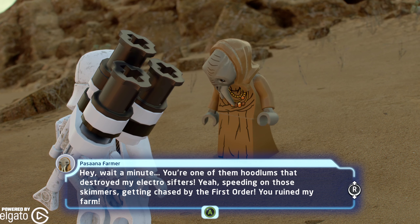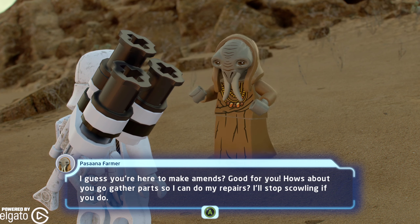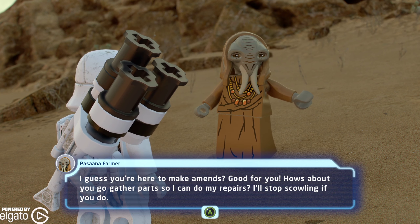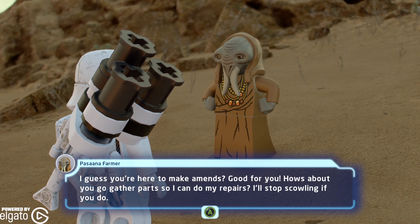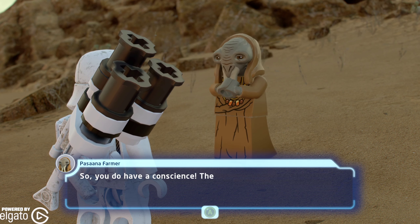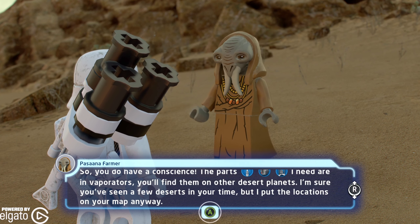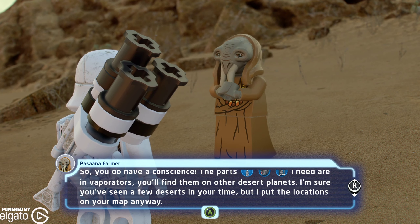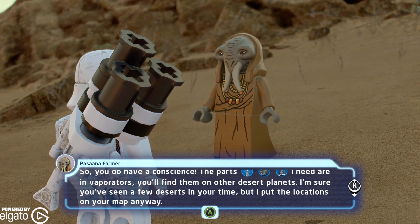You ruined my farm. I guess you're here to make amends. Good for you. How's about you go gather parts so I can do my repairs? I'll stop scowling if you do. So you do have a conscience. The parts I need are evaporators. You'll find them on other desert planets. I'm sure you've seen a few deserts in your time, but I put the locations on your map anyway.